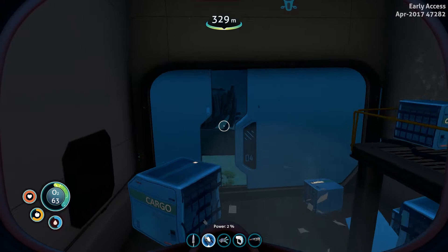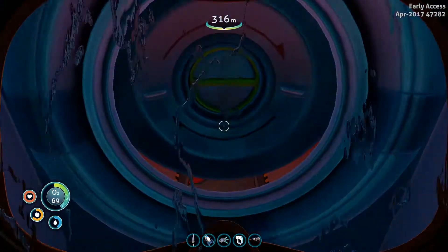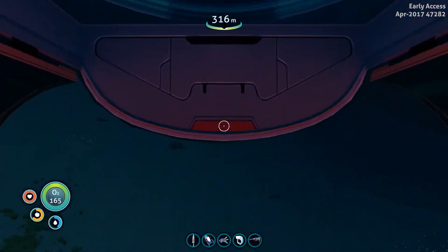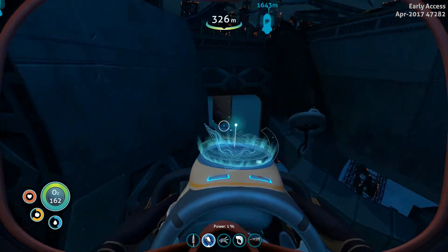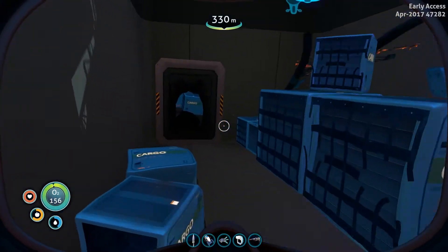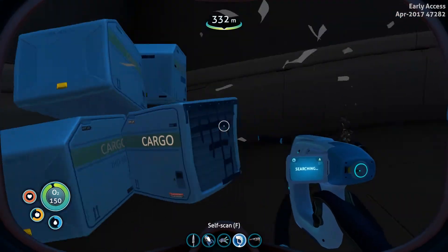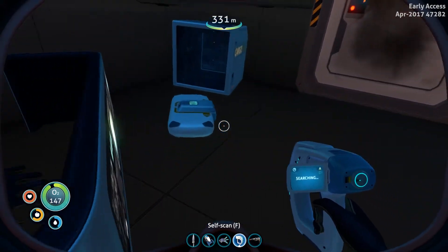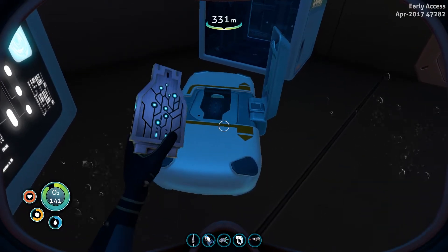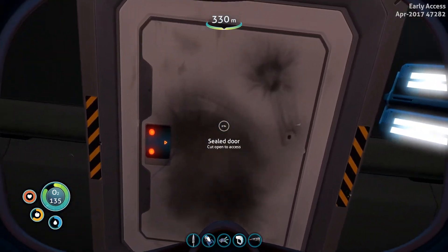Let's go refill our oxygen and then come back. Speedy jump right up here to refill that oxygen, and back down we go. There better be something in this room — I'm gonna be mad. It took me forever to find this stupid wreck. I think we already have one piece of the moon pool, so we only need to scan one or two more. Oh, here we go — here's a data box! Cyclops shield generator — oh nice!